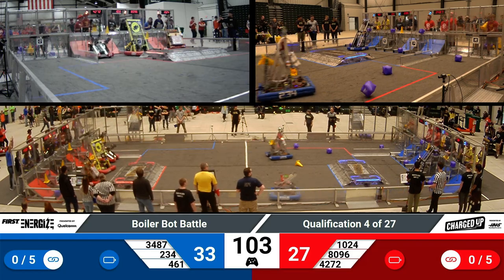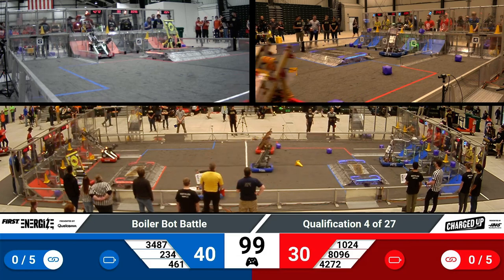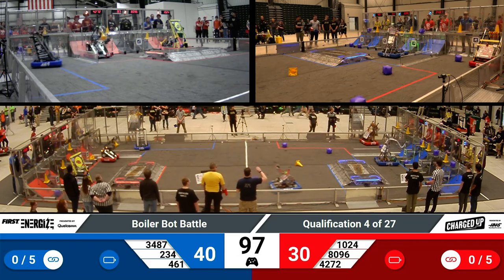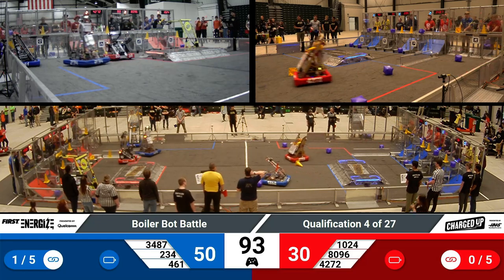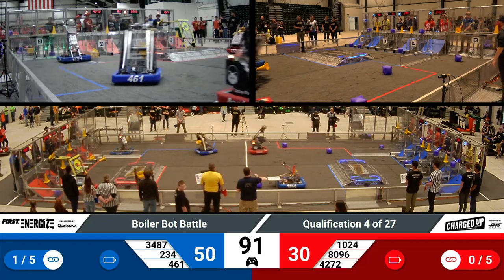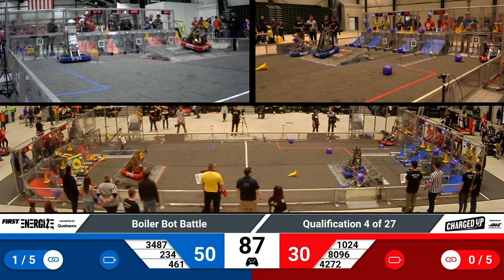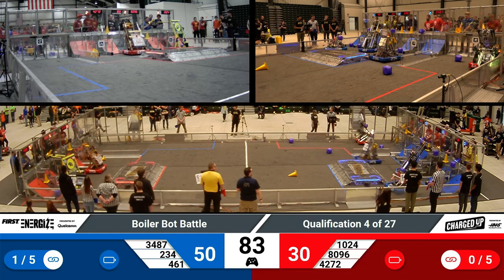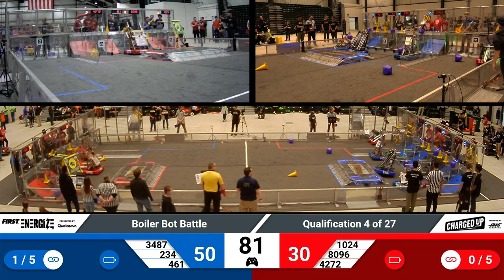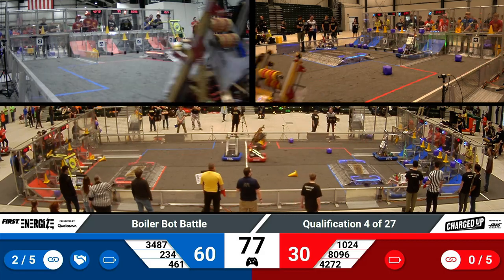Looks like over on the Blue Alliance, 461 is going for that high level cone, and so is 234 joining them up there. Teams are trying to get links of three game pieces in a row to get those extra bonus and ranking points. Over on the Red Alliance, it looks like Kilobytes is going for one of the high level cone nodes. And over on the Blue Alliance, 461 and 234 are trying to round out that top level of their grid.